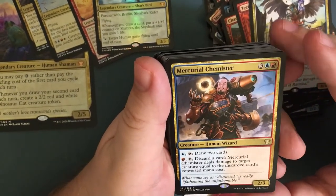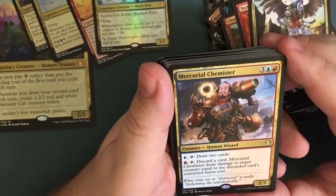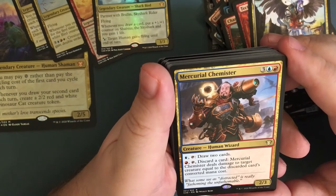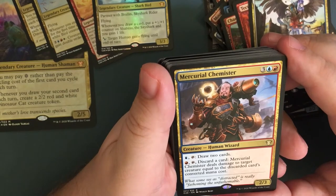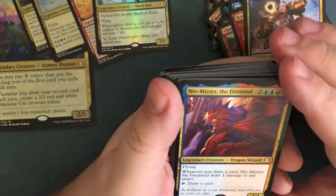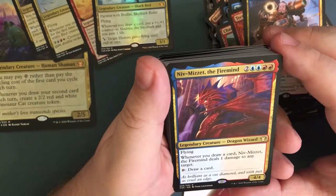Mercurial Chemister — total of five. You can tap it with a blue to draw two cards, or tap it with a red, discard a card, and it deals damage to target creature equal to that discarded card's converted mana cost. Not that bad. Niv-Mizzet, the Firemind — for two generic, two blue and two red, total of six. Legendary creature dragon wizard, flying. Whenever you draw a card, Niv-Mizzet deals one damage to any target. Tap him and draw a card. He's a four-four.